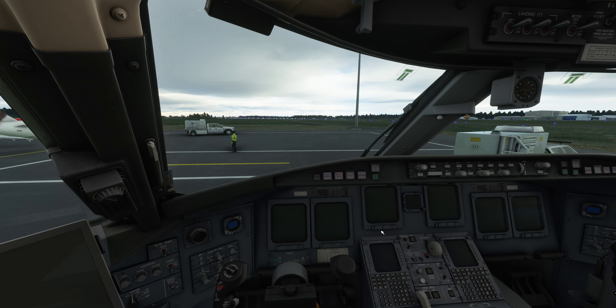One bug Aerosoft themselves state is that the ILS systems are not currently working as well as they should. When you are lining up for the ILS it sometimes takes a nose dive — you can't recover, you get lots of pull-up warnings and it won't actually pick the ILS up at all. That is a known bug. Another issue is cockpits freezing, especially when you enter departure and arrival information on the FMS system.